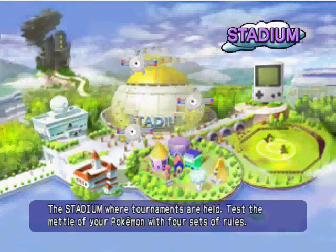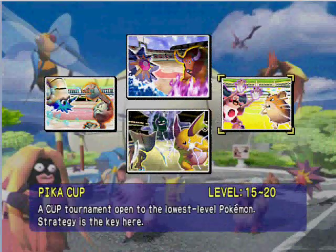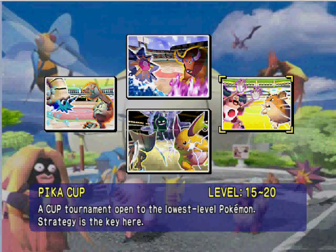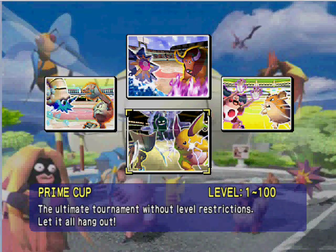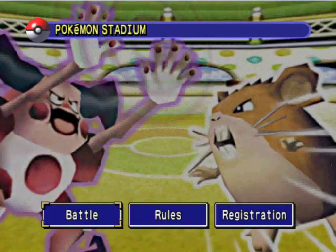Since Stadium is what I said we'd do first, let's hop right into it. There are four different cups: the Poke Cup, the Petti Cup, the Prime Cup, and the Pika Cup. The Poke Cup is for levels 50 to 55, Petti Cup is 25 to 30, Prime Cup is 1 to 100, and Pika Cup is 15 to 20. Because the Pika Cup is in my opinion the easiest, we are going to be starting with that.